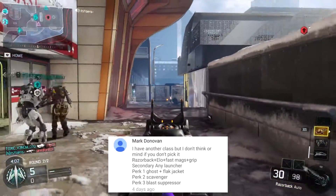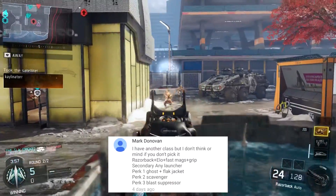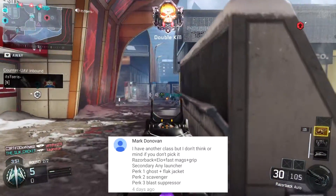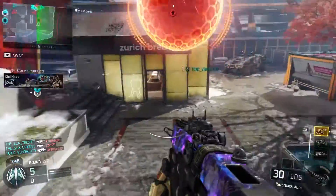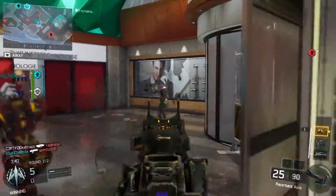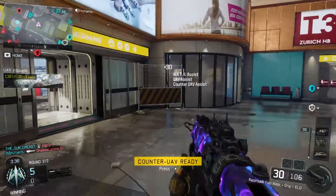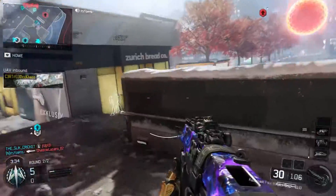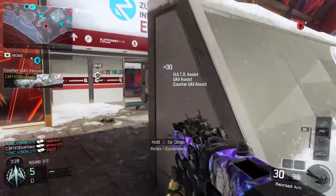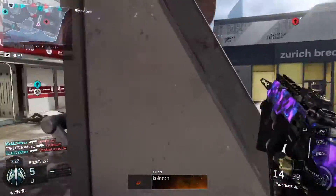He said I can use any launcher as my secondary. I also got Ghost for Perk 1 plus Flat Jacket, and Perk 2 I have Scavenger and Blast Suppressor. In my opinion, I think Mark likes to play where people don't really know or see him coming, especially on the mini-map. Now, Blast Suppressor — I'm not a big fan of it because honestly there are certain times where even when I'm jumping, I don't really show up on the mini-map. But there also are times where I show up when I honestly shouldn't. The ping on this game is a little weird on the mini-map.